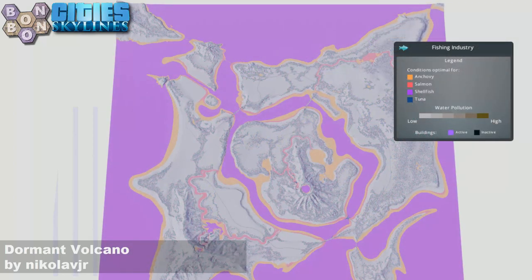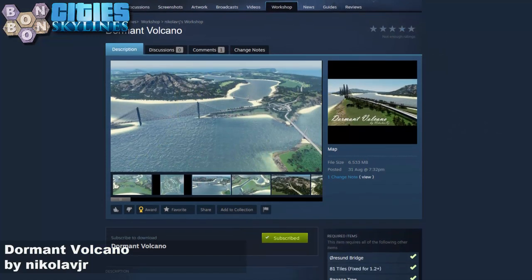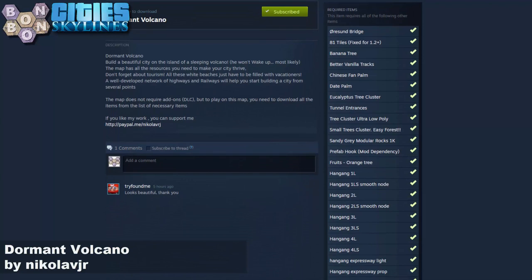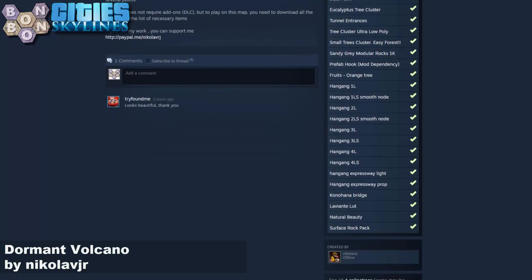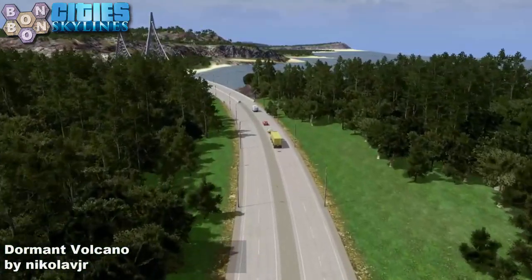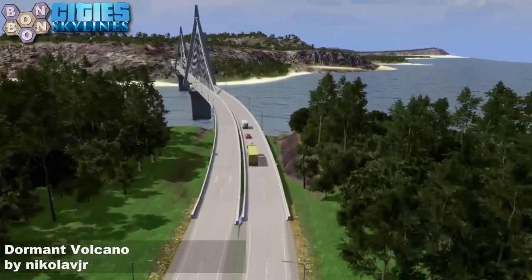If you've got Sunset Harbour and want to do some fishing, it looks like this — not the most exciting fishing map. Off to the workshop: no DLC today, that's the good news. The bad news is there's a list of things to subscribe to — not the longest list, but there is no one-click collection. We'll be using the Natural Beauty theme and the Laviante LUT, and the whole thing comes together beautifully.